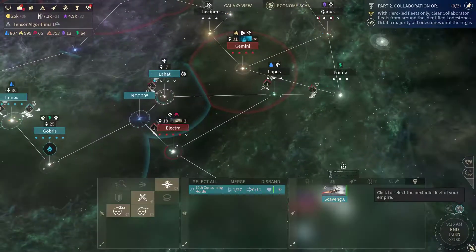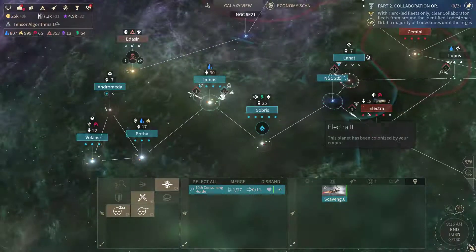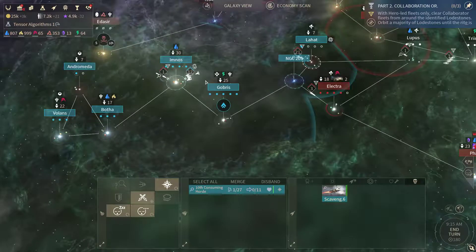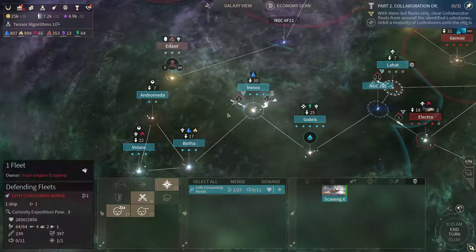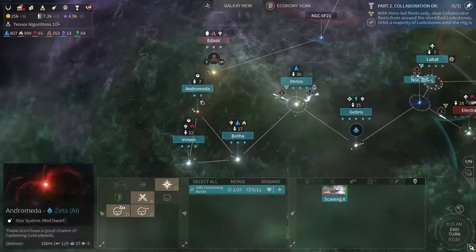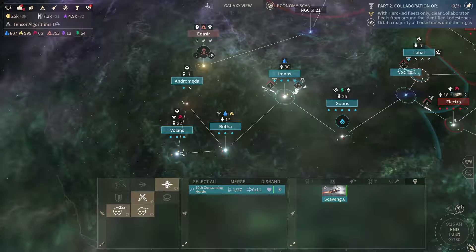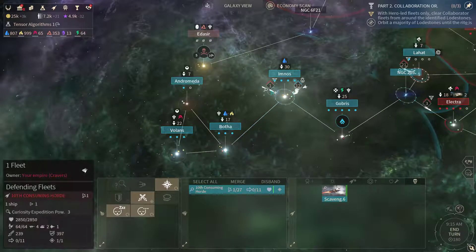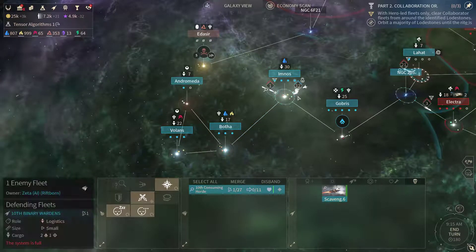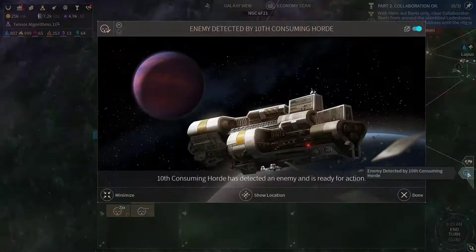In the meantime let's take a look. Got a scavenger around here but we don't have any curiosities to explore. One that we see is at Andromeda. Okay so we got the scavenger here and their fleet is not attacking us, so I'm gonna take that chance and try to get over there.